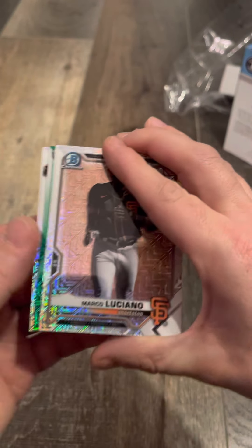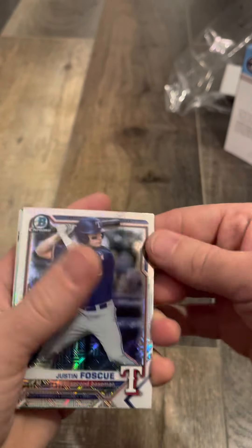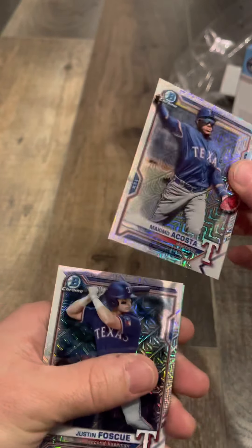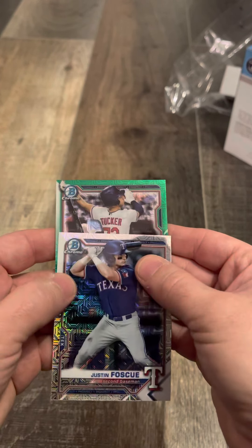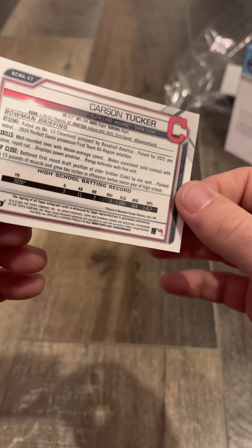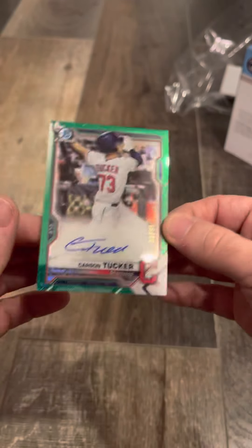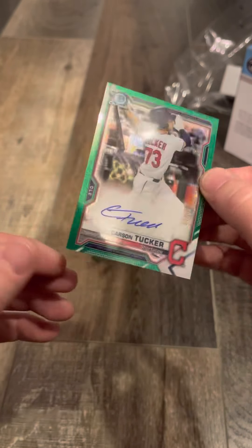Looks like it's a green — we got something green. Could be an auto. Marco Luciano, Kevin Mead First, Maximo Acosta... and a Tucker auto — Carson Tucker, autographed, numbered to 99! He's a first-round pick, 23rd overall for Cleveland. Could be decent. We got a nice auto there — Carson Tucker autographed rookie.